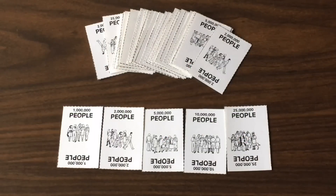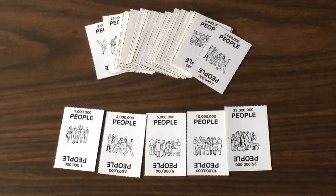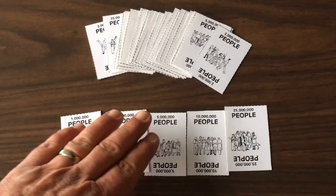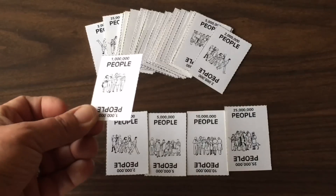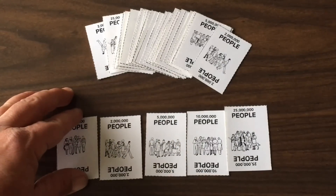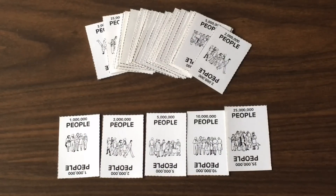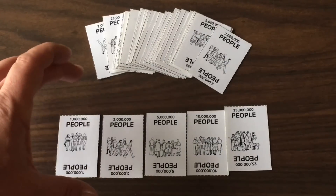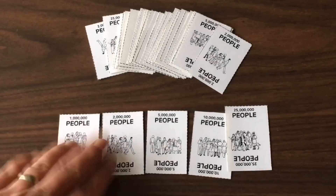Then you've got several small population cards. Population cards are basically the currency of the game — that's right, human beings are money here. Component-wise these are honestly really bad. They're small, they come on a single sheet of card stock that you have to cut out by hand. They're hard to shuffle and hard to randomize. I understand that the newest version of Nuclear War has upgraded these to full-size playing card size cards.